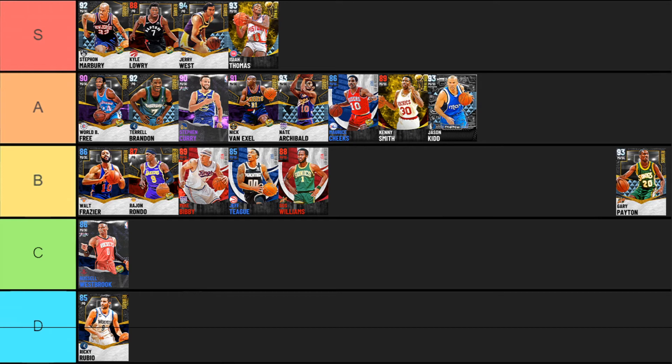The Diamond Gary Payton — the defense is just insane. He has Hall of Fame pick dodger, pickpocket, and tireless defender along with gold clamps. His playmaking is okay, shooting is okay, he has a good jump shot, and his speed is really good. But he can't dunk and has no shooting badges whatsoever — so with a 79 three and 89 mid-range but no badges to help, you're fully relying on timing your green window. Gary Payton is a tough one, but I feel like he's just not up to par with Kyle Lowry, Jerry West, or Isaiah Thomas, so I'm putting him into A tier.